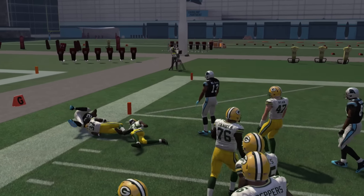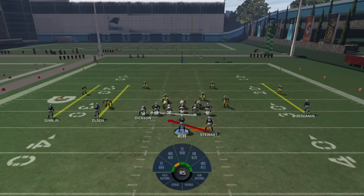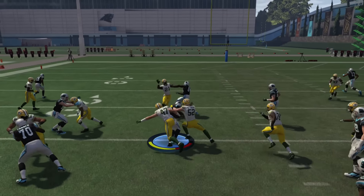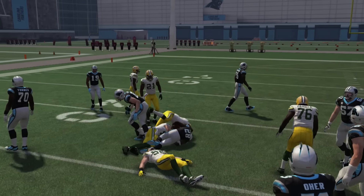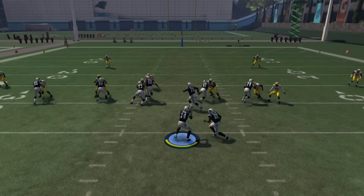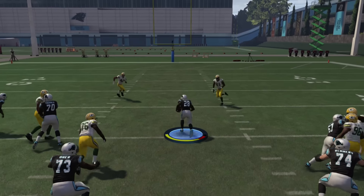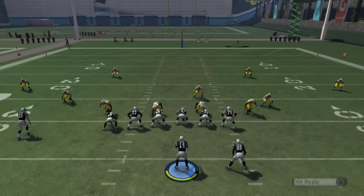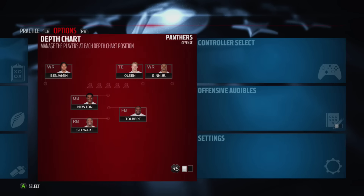Jonathan Stewart is going to make the play look pretty good by breaking off that first tackle, but Jonathan Stewart is pretty slow. Since this is a run play where you have to hit the edge, it's not going to be as effective with a slower running back. But you're going to see that since you have a pulling guard, you're almost always going to be able to hit the edge and seal it up.